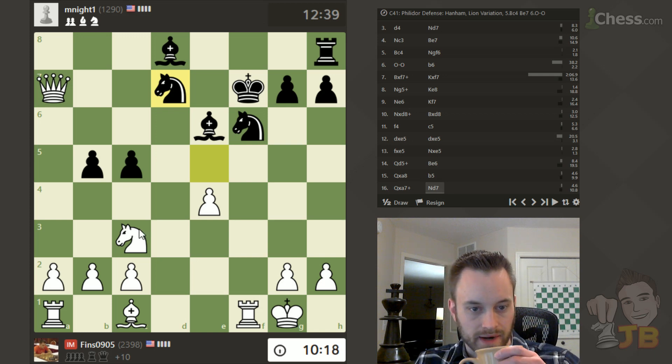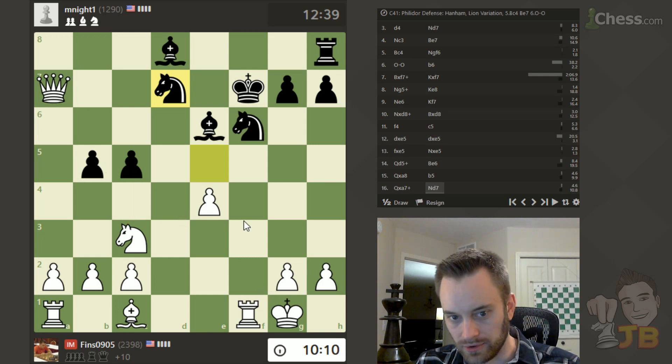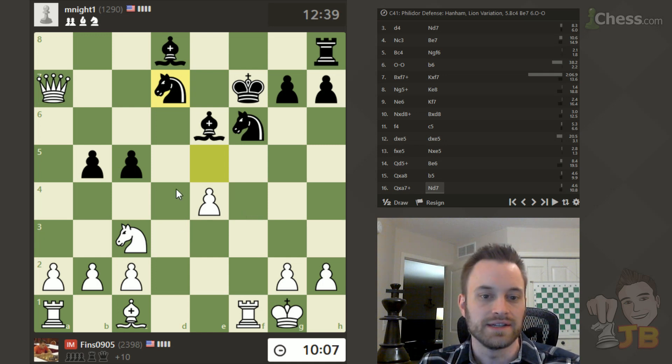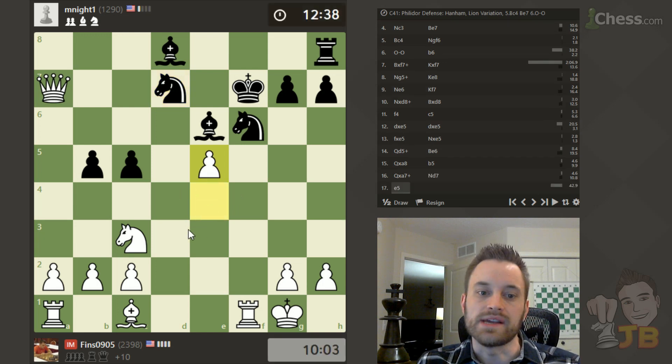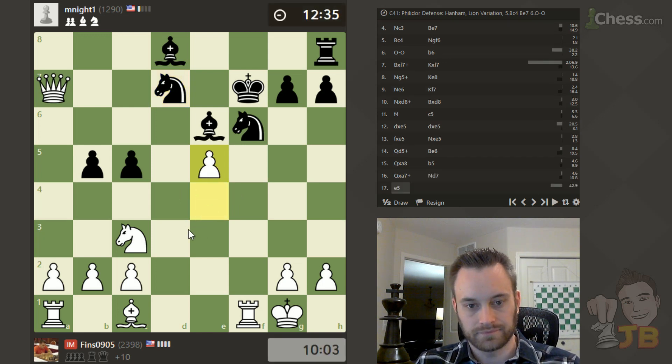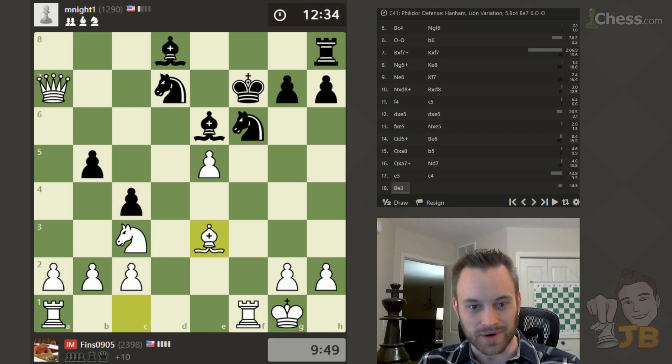Maybe black can wiggle free from there. There's also this pawn hanging. It doesn't matter a whole lot, because I'm up so much material at this point — it's just doing what makes me most comfortable in winning this position. I think I will play e5. He's trying to go for bishop to b6 check — I think he sees that's a way to fork my king and my queen. So I might just want to play bishop e3 and crush his hopes right now. Let's do it — connect my rooks, complete development.